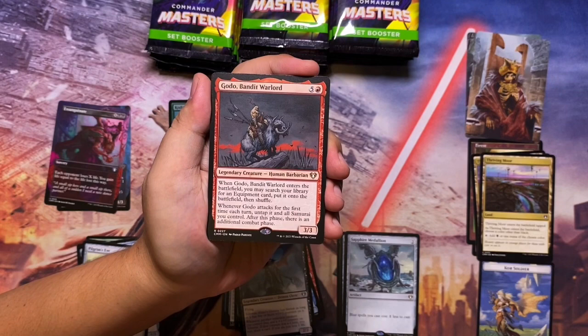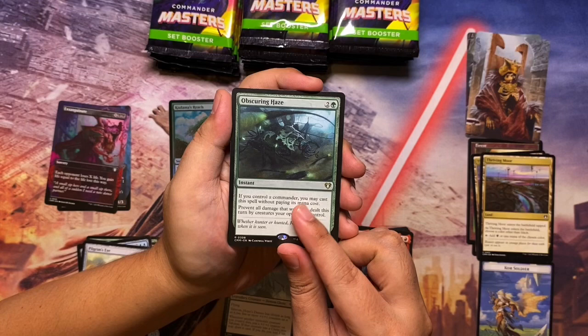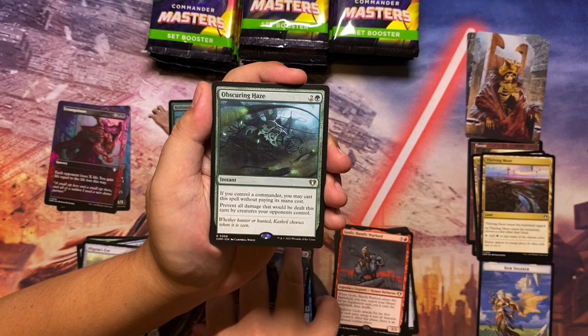Now for the good stuff! We get Godo Bandit Warlord — a card I run in a lot of my decks, combos out with Helm of the Host. Then we have Obscuring Haze — one of those free-to-cast spells with your commander on the battlefield from Ikoria. This is actually the least valuable of that cycle and I already have a copy from the pre-con, so a bit underwhelmed — hoping it was Fierce Guardianship.